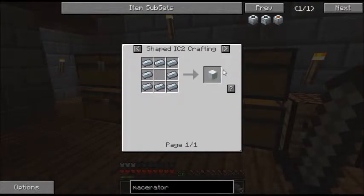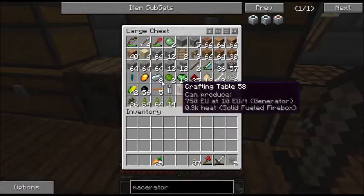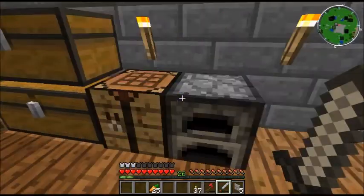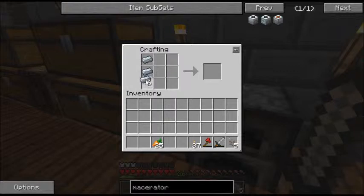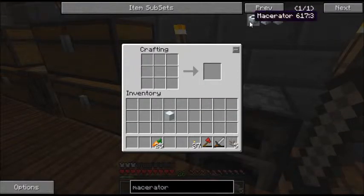I already went ahead and did that, so let's go ahead and make our machine frame first. I think it's in this chest — nope, bottom one. So here's eight refined iron. It's basically smelting eight iron and a furnace — a little bit of lag — and then you take the iron and put it in a pattern like this, and you get a machine block. I like to use a machine block because iron is fairly simple to get.